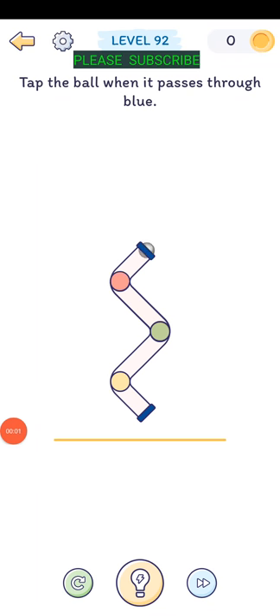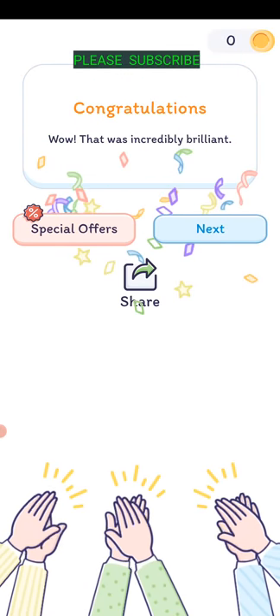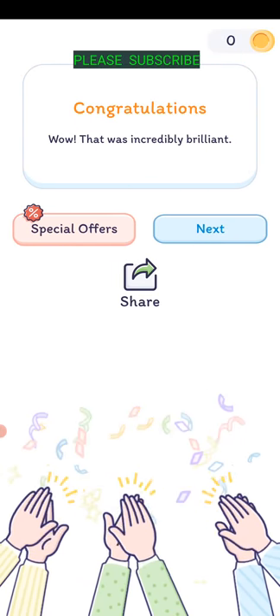Level ninety-two: tap the ball when it passes through the blue. There's no blue here, so drag this away - there's a blue one there. When the ball is in the blue area, tap the area. That was incredibly brilliant.